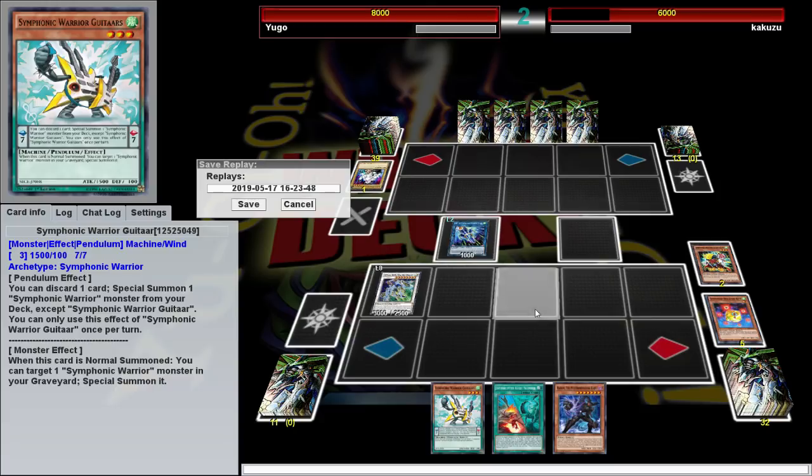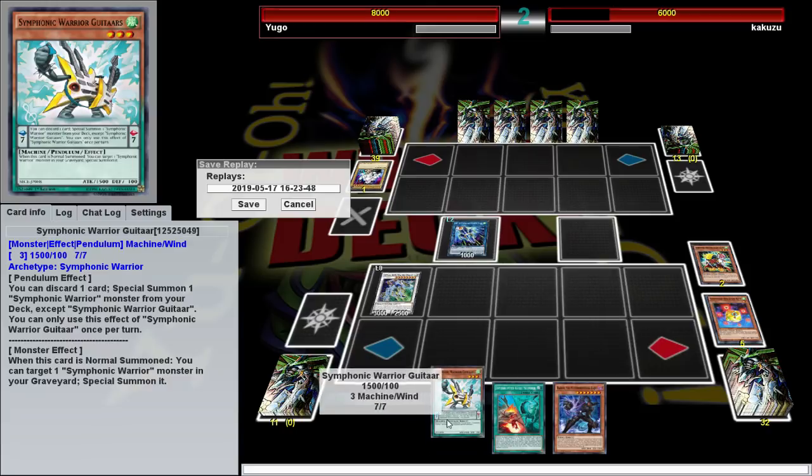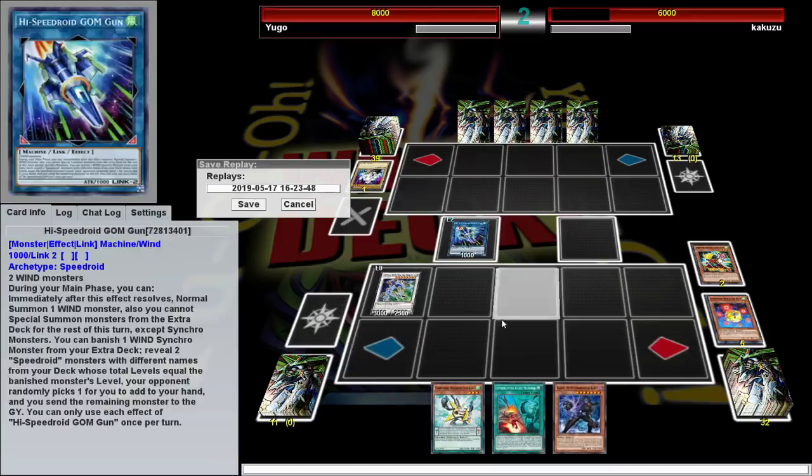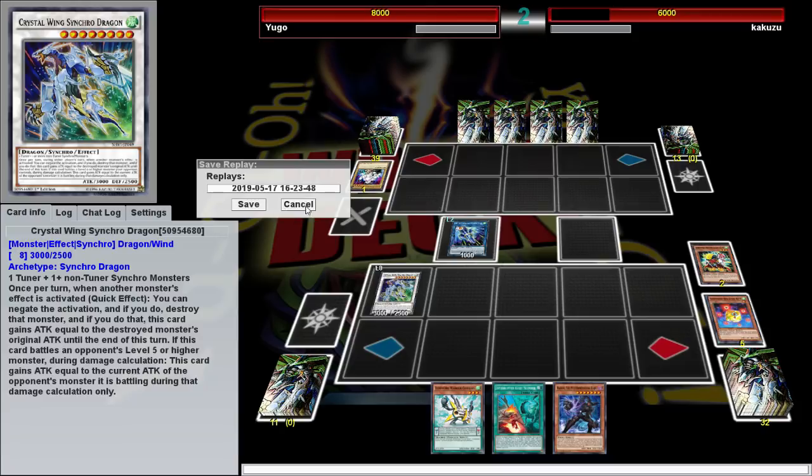He just surrendered — one monster negate too strong, I guess, for the normal monster deck. We could have put on another 2,300 if we had used the effect of Clearwing, but we didn't. We're not playing super optimally, but we did a thing. Let's go into the next duel.